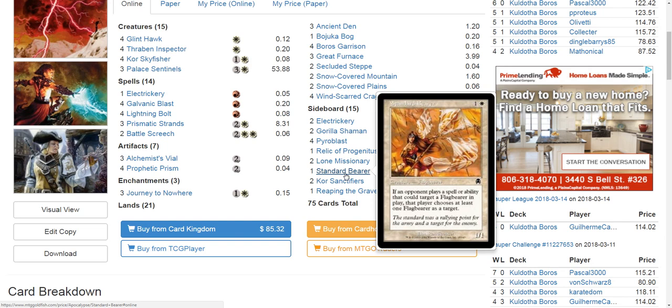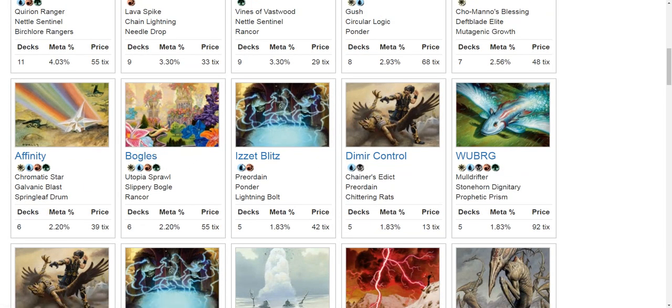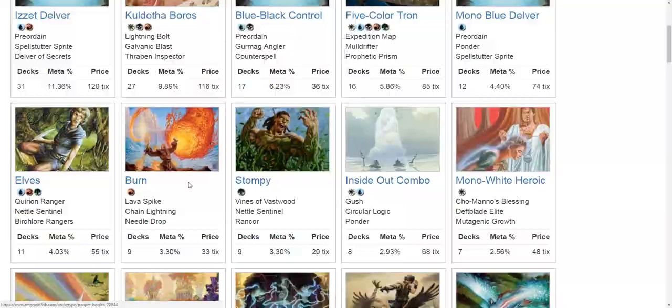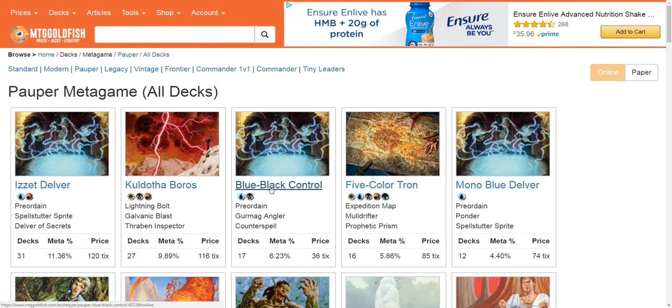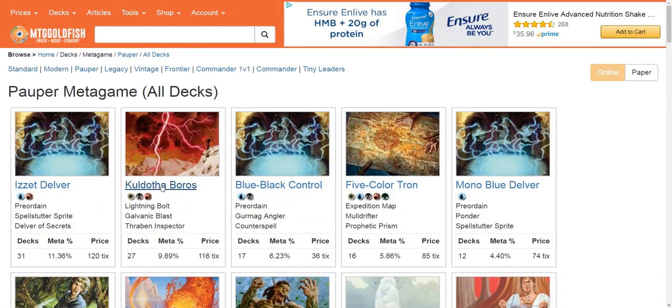This Coldothoboros sideboard has evolved to kind of disrespect Boggles because Boggles has drifted so far down in the meta. It's hard to recommend Boggles right now when Blue Black Control is this high up in the rankings. I think red deck is reasonably positioned — not a great matchup against Coldothoboros, but if you build it correctly you can have a reasonable matchup against Izzet Delver by having specific hate cards, taking advantage of recurring removal, and being aggressive enough to give Blue Black Control too many creatures for its sac removal to be efficient, while also being fast enough to really stick it to Tron.